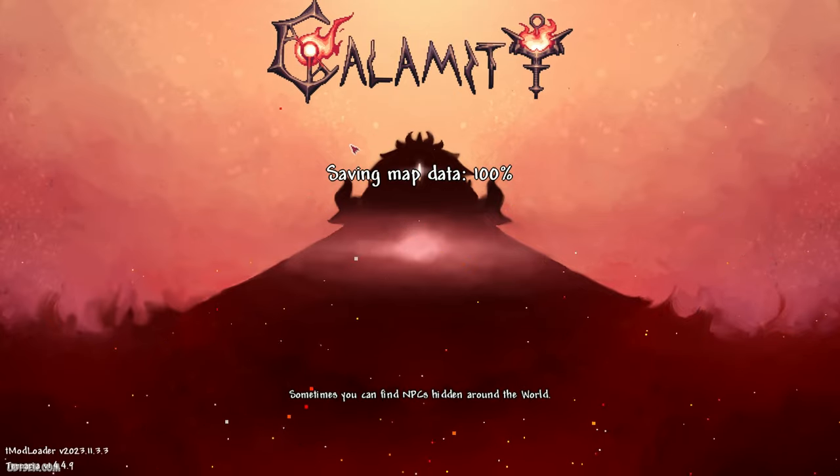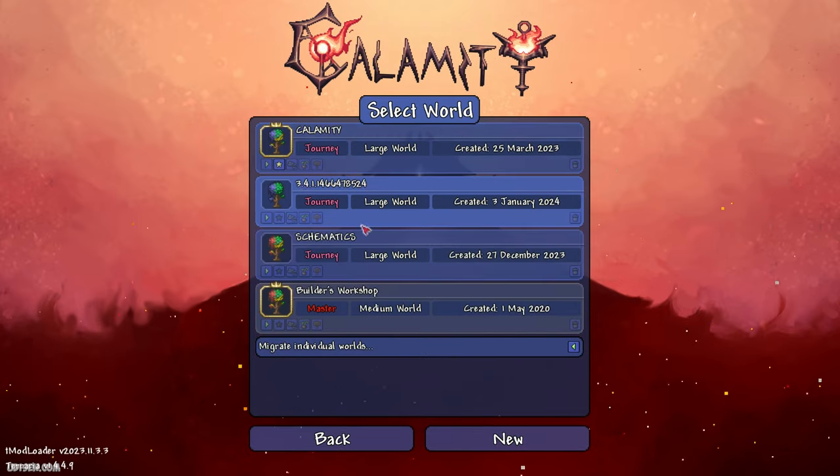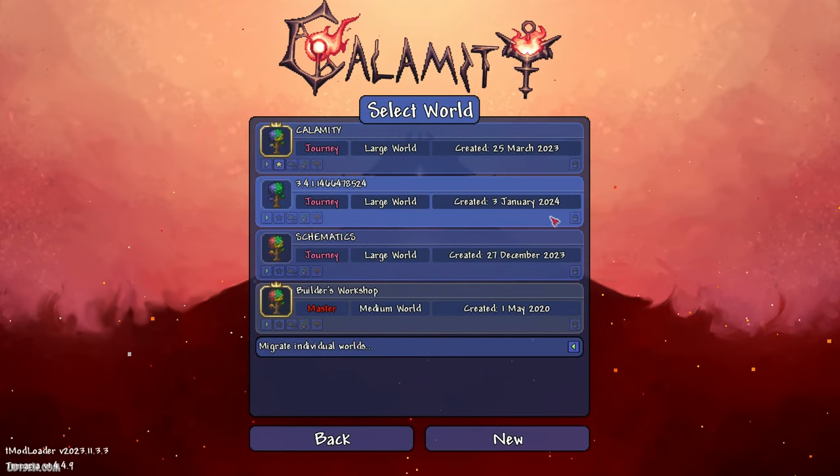Step number one: leave a like under this video and subscribe for more. After that, go to the main menu, in Calamity mode, and copy the seed which you can find in the description section below.